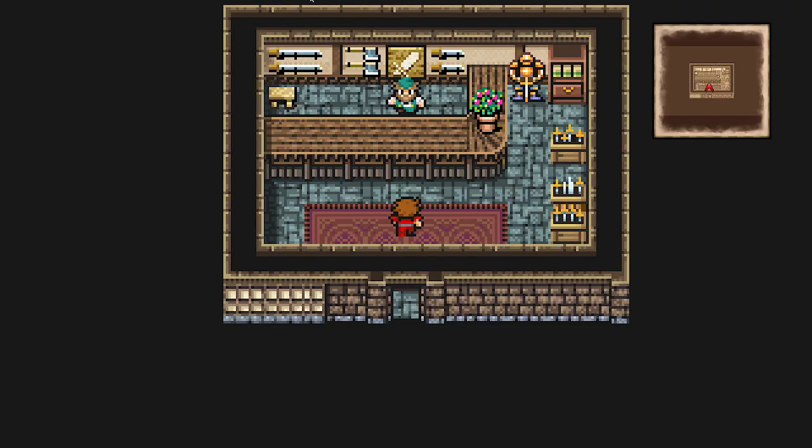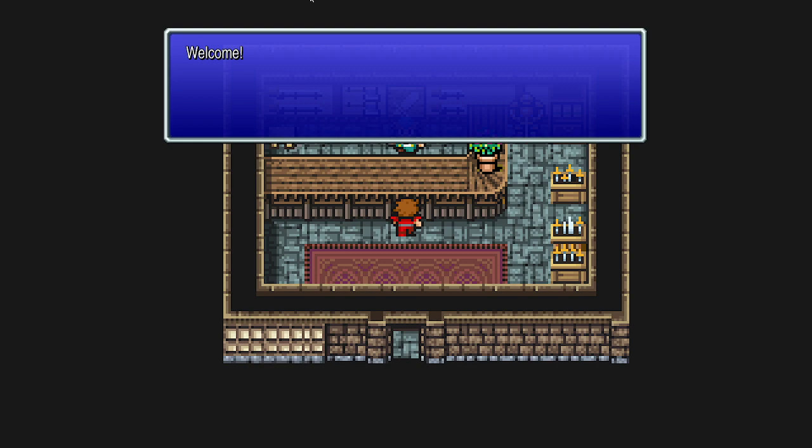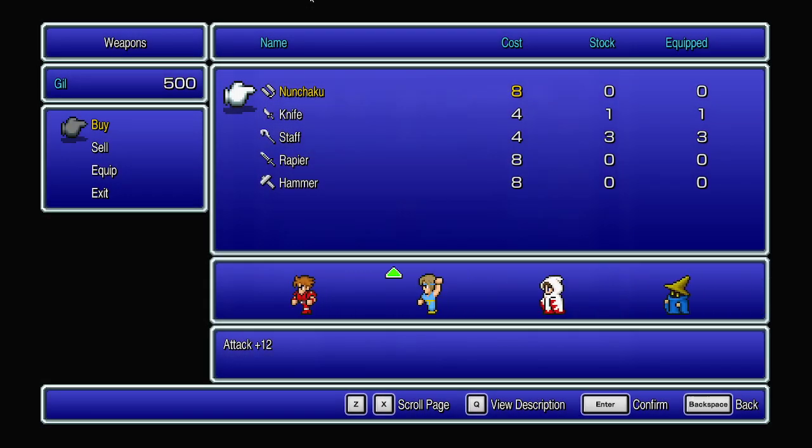Here we have the weapons shop. It isn't as important as you may think, because most of your powerful weapons will be found in dungeons, but early game it's good to stop in and upgrade when you can. In the list of weapons you can purchase, down at the bottom it shows a check when your character's attack is equal to whatever weapon you're trying to purchase. When you see a green arrow, the attack power is greater than what they currently have equipped. A red arrow means the weapon is actually less powerful than what is currently equipped.